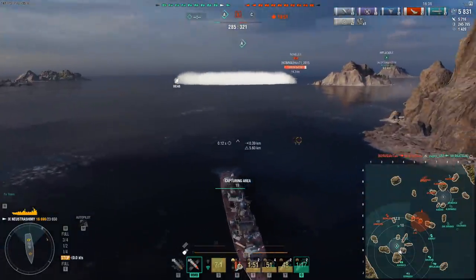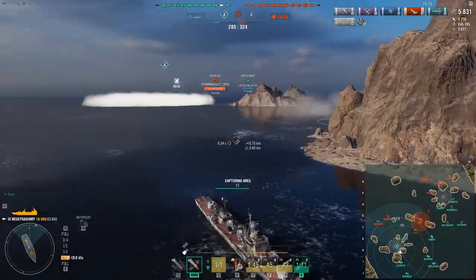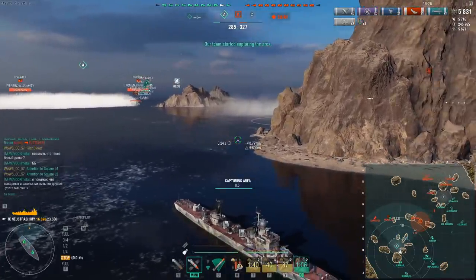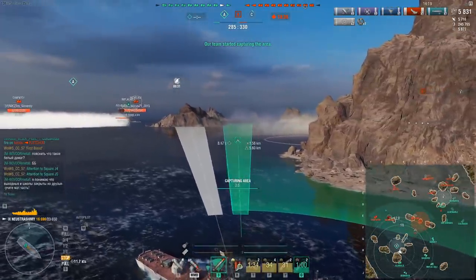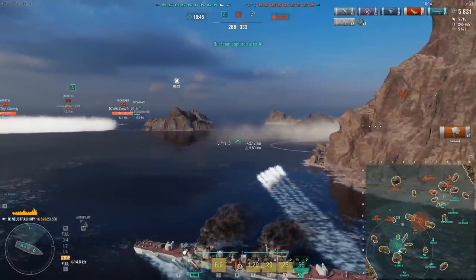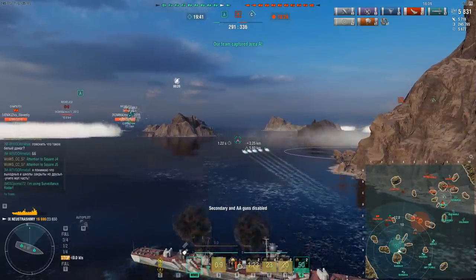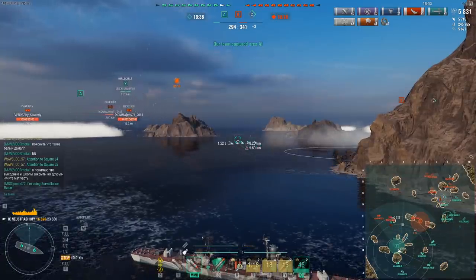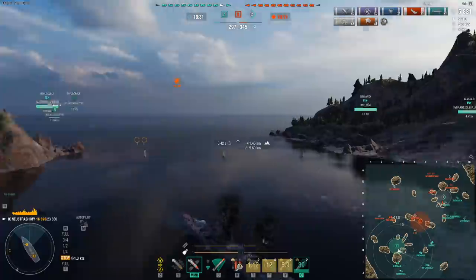Considering it's got 20.5k health when you run the HP perk, you get 23,650 HP — which is a pretty respectable health pool. The speed isn't too bad either because you have access to speed boost, which means you can break over 40 knots — almost 41 knots. The rudder shift is a bit eh at 4.6, but honestly it's not that bad. The turning circle is 700 meters — that's pretty clumsy when you consider American DDs are at 560 and the Pan-Europeans are about 600-ish. Only the really clumsy Soviets do over 700, and this thing sits at exactly 700.